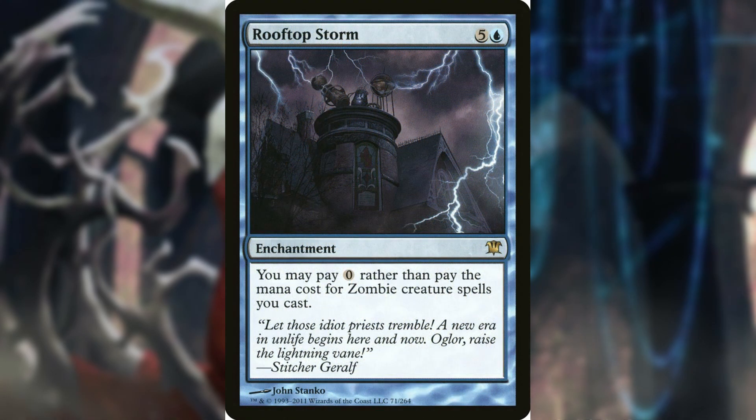Rooftop Storm is the gold card of the deck — an enchantment that lets you pay zero rather than the mana cost for zombie creature spells you cast. Free zombies. I feel this needs no further explanation on why it's in the deck. Keep in mind this does not get rid of commander tax, but a discounted four mana in our command zone is never a bad thing.